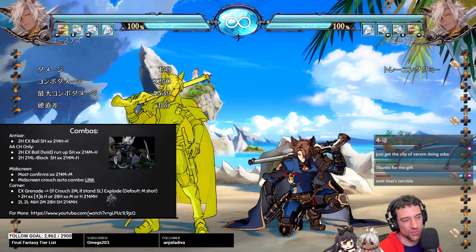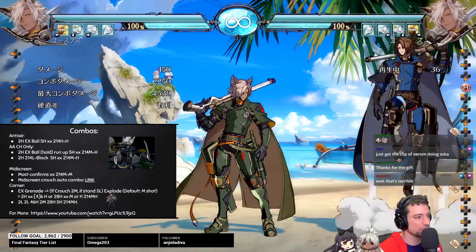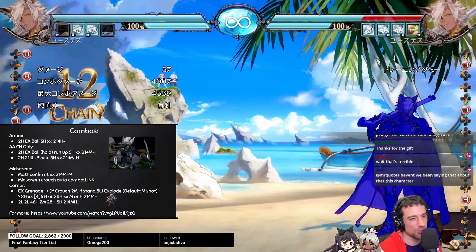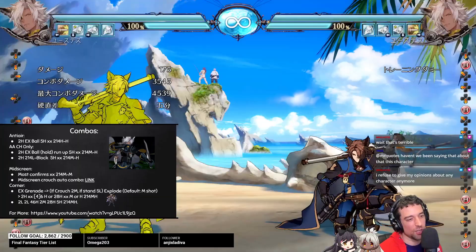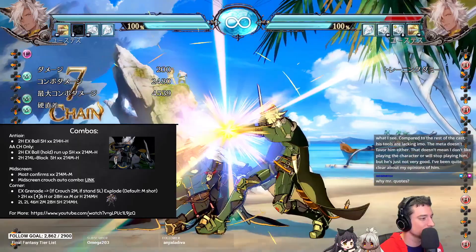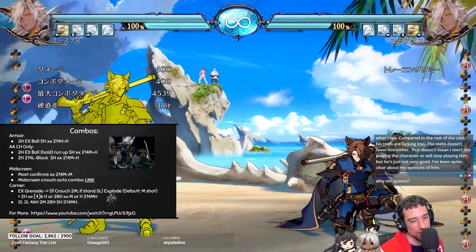Combo-wise, there's not too many you need to know. There are so many with this character, but to simplify it: his anti-air conversions aren't too bad. My recommendation is just do 2H into EX ball, into 5H, into 214HH mid-screen, or 214MH in the corner. If it's counter hit, you can confirm it for a full combo with a little more damage, and it's also easier. You can also do 2H into 214L. Generally you want to do the EX ball when you have it. Mid-screen his combos are kind of boring — you just do anything into 214MM. There is a mid-screen crouch combo that gets 3K and pushes them to the corner, but that only works on mid-screen crouch auto combo. Generally 90% of hits are going to go into 214MM.